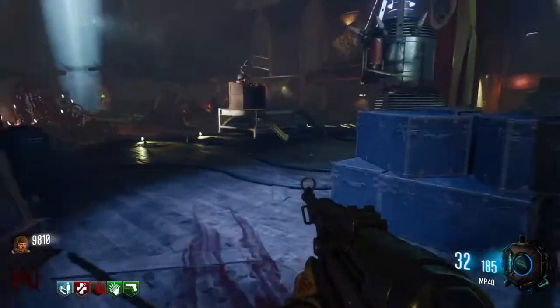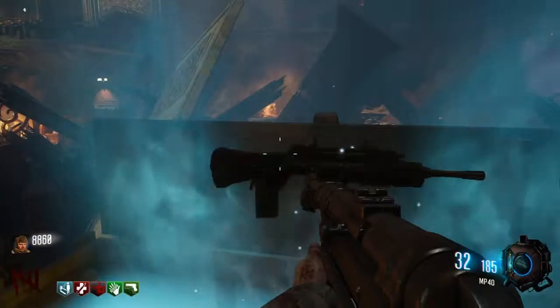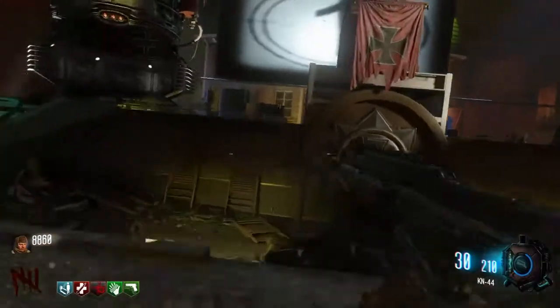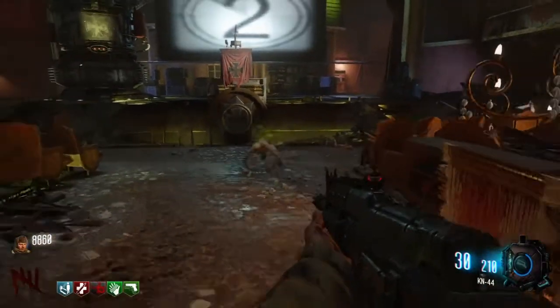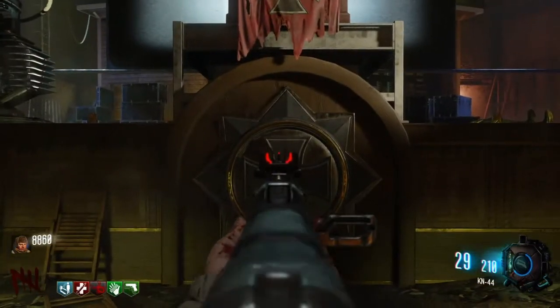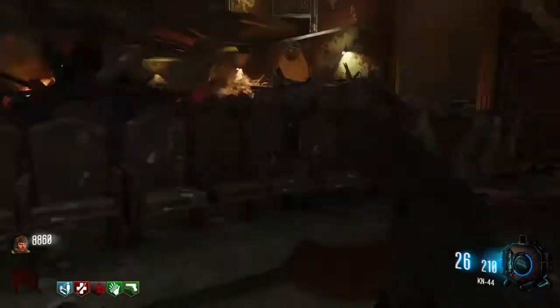Go back to the box and hit it once again — crouch three times. You get the KN44. Once you get the KN44, this is the important part: wait for the zombie to come over here. You want to go to the sign right there — one, two, three, four — and that's it.